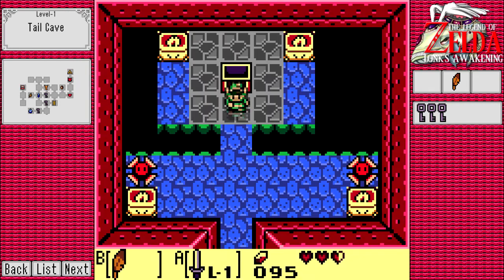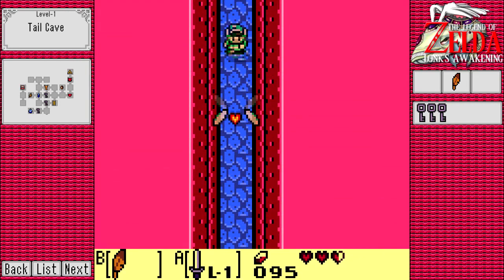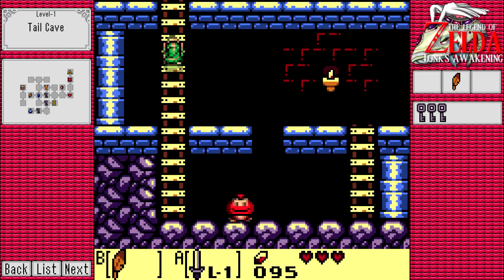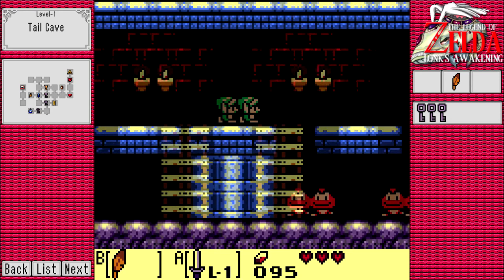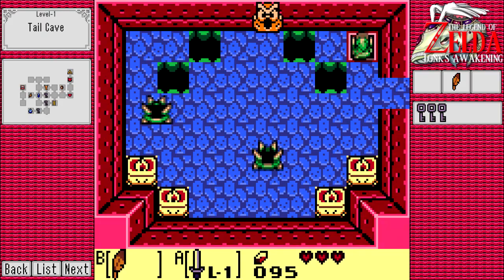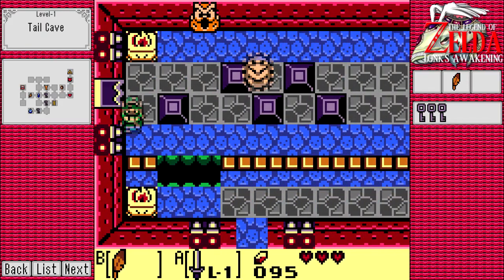We've gotten the Roc's Feather, which you might remember from the Oracle games. It was blue in the Oracle games, but it's brown here - which I'm guessing is just kind of lazy coloring from the black and white, or green and black Game Boy. I guess they just added blue to it when they made the Oracles, because they were like, this needs some pizazz - bluebirds are really pretty.